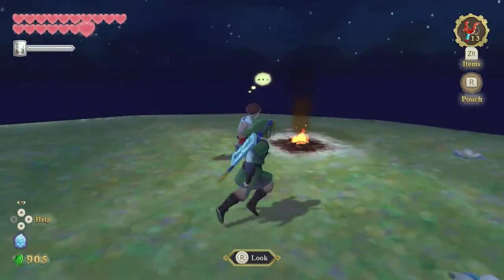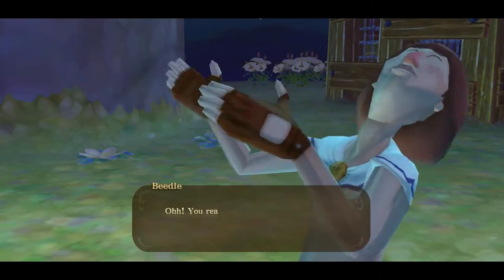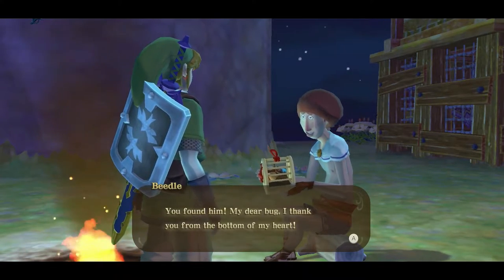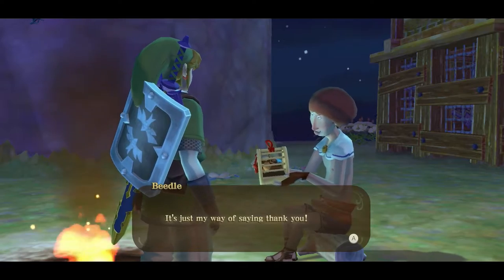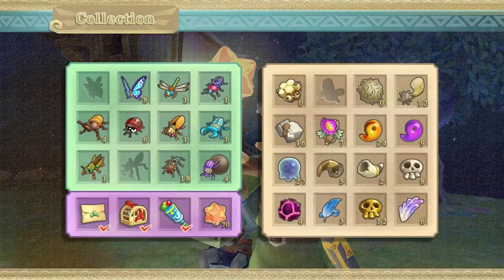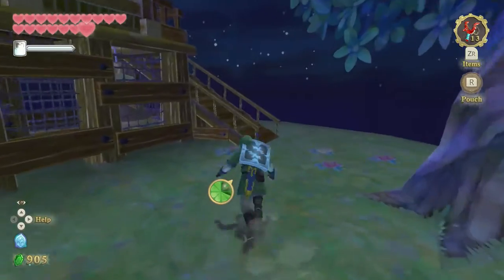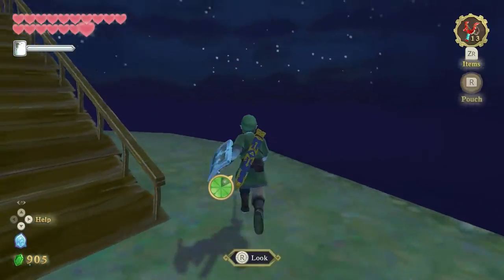Sleep in Beetle's shop and wake up on his island, then talk to him — you can't talk to him inside his shop. Return the Horned Colossus Beetle and Beetle says: 'You found him, my dear bug, thank you from the very bottom of my heart. Next time you enter my shop, you may take any one item for half price.' You only get that deal once. He also gives you five Gratitude Crystals, getting you closer to the 80 total.